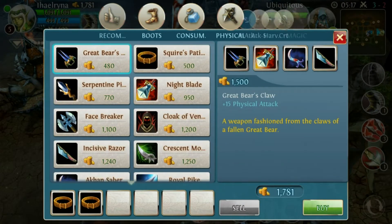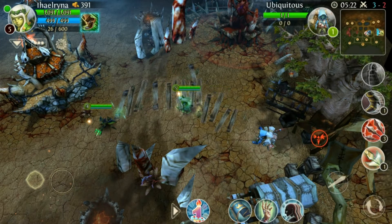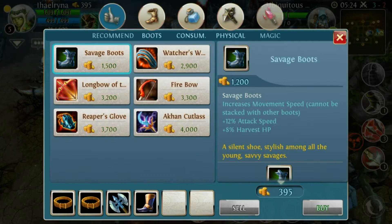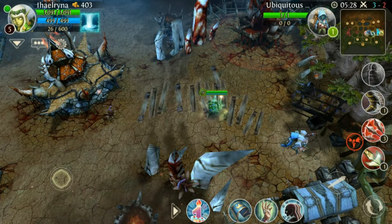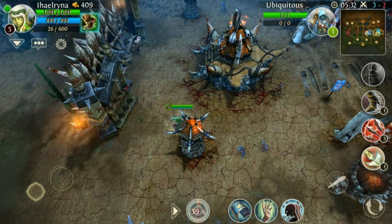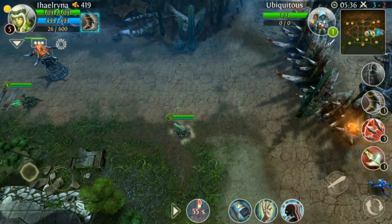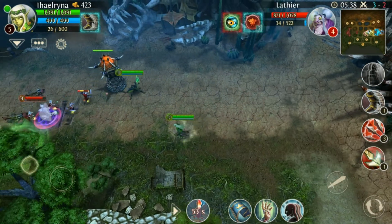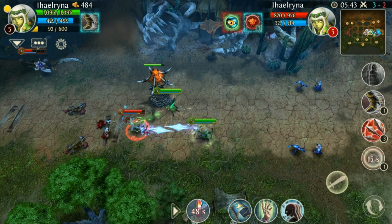I really recommend if you play with elf, buy a facebreaker and some boots first. And please don't buy the firebow — it's really useless. I don't know why every elf uses it. I know it looks cool with the explosion, but it does no real damage — only surrounding enemies get like 50 damage sometimes. There's no real damage output.